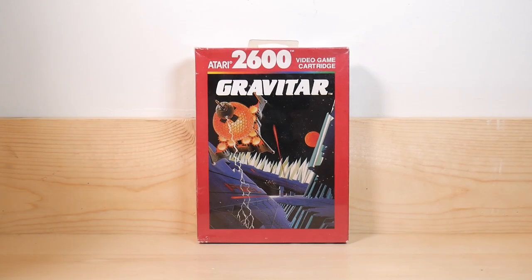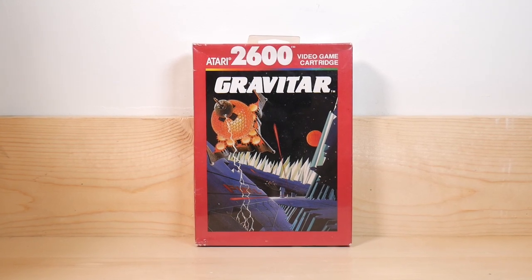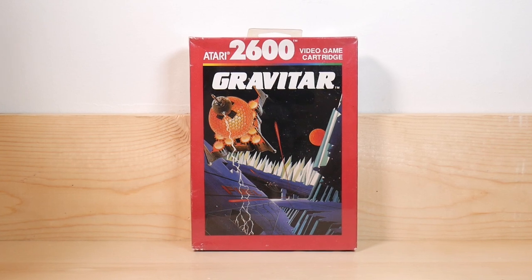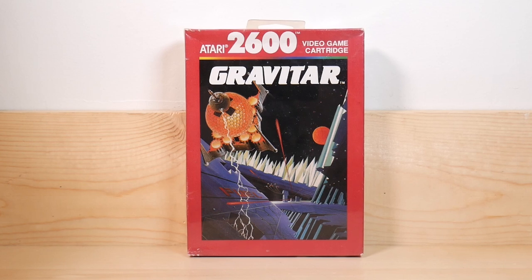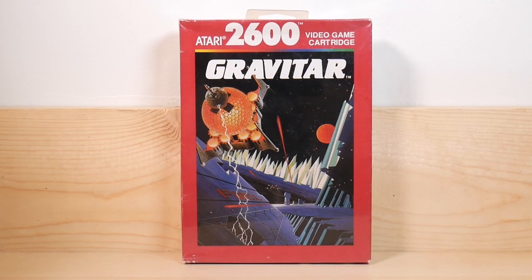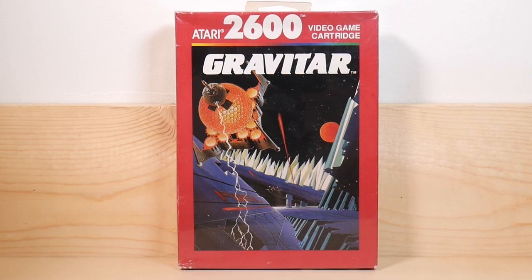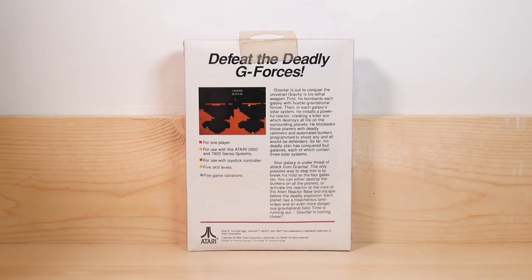Starting with the front of the box — Gravitar has some pretty darn good artwork for late-model Atari 2600 stuff. You just didn't get quality art like this later on; the early stuff was so amazing, and then for years it was just kind of okay. But this particular one looks really good. I generally don't like these red boxes, but this one I'm okay with. And here's the back of the box.